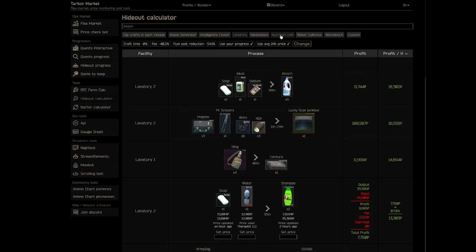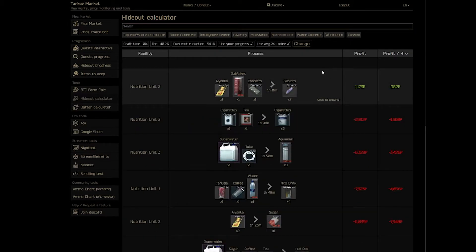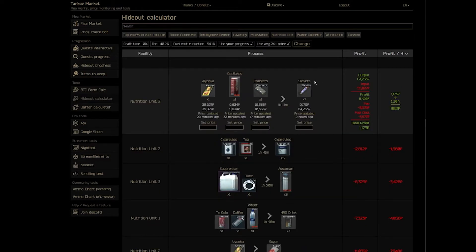Moving to the nutrition unit — there is rarely anything profitable here. The one thing I will say is that slickers bars are a good craft, especially if you're on a quest that requires you to wear a scav vest. We all hate these quests — scav vests are stupidly expensive as a result. But you can trade slickers bars to Jaeger for scav vests. I highly recommend running this craft if you're on those quests.